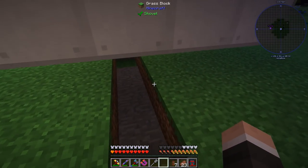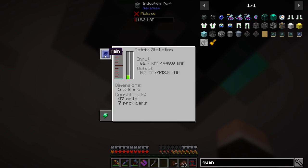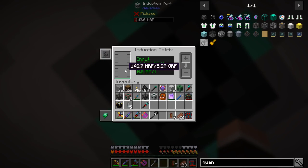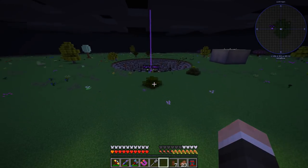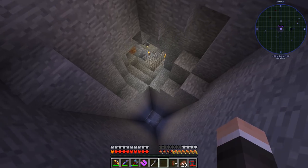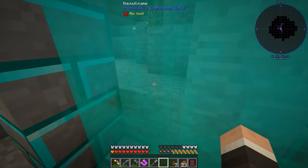Now we need to see if we can get a comparator signal off this induction matrix. The stats show input/output at 448k RF per tick, and it holds 5.87 — which is a little higher than the 32 million RF we were storing in the energy cells. Just a skosh more.